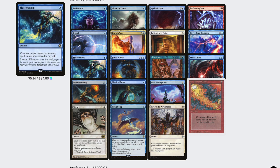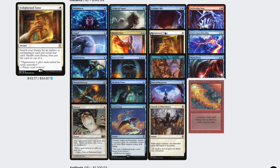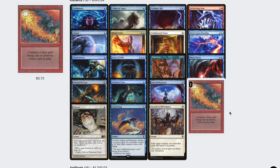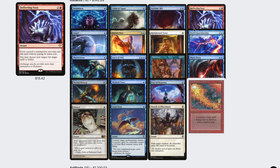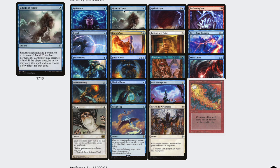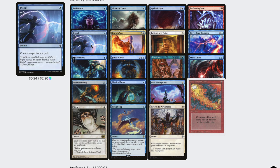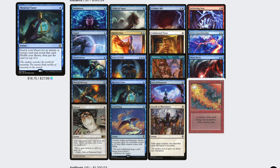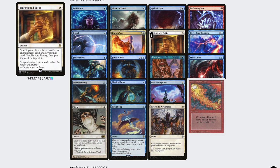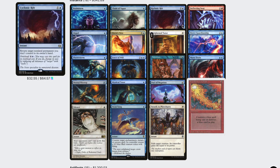Our instant package is pretty standard with Pact of Negation, Dispel, Flusterstorm, Mental Misstep, Red Elemental Blast, Swan Song, Dovin's Veto, Mana Drain, Deflecting Swat, Fierce Guardianship, and Force of Will acting as protection. We also have Brainstorm, Chain of Vapor, Silence, Swords to Plowshares, and Cyclonic Rift to help deal with our opponents. And Enlightened Tutor, Mystical Tutor, and Intuition to help find what we need.